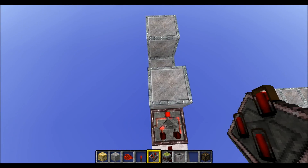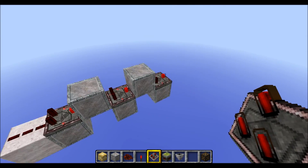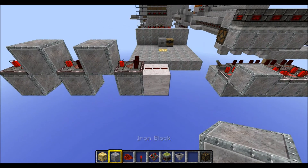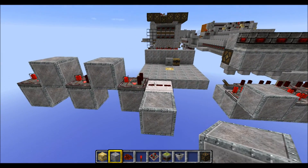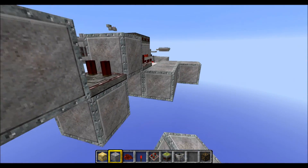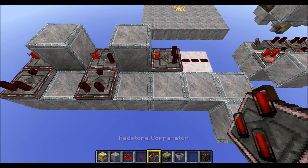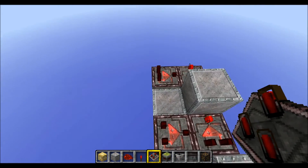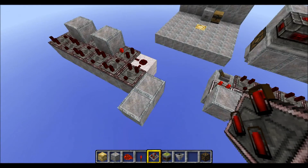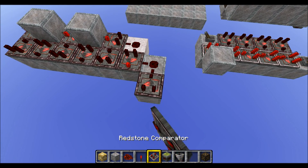Then grab three comparators and place them in like this — make sure they are all in subtraction mode. Then go to the back of your circuit, place a block right beside this one here, another two on this side, and a few more until you're at this point. Then run your comparators right into those ones here, run another three in the reverse direction like this, and put this one in subtraction mode.